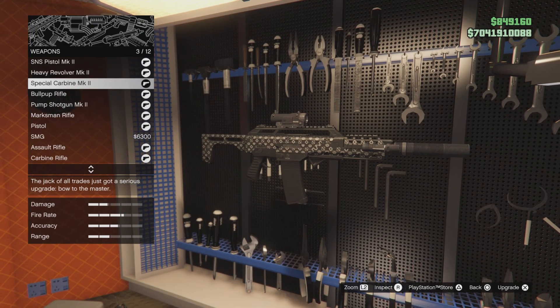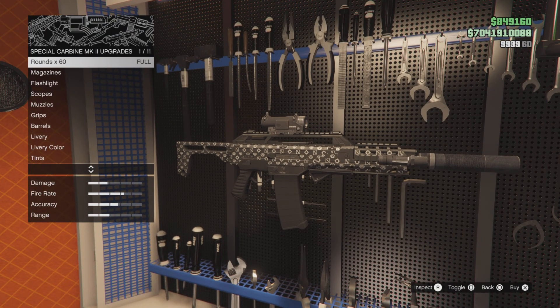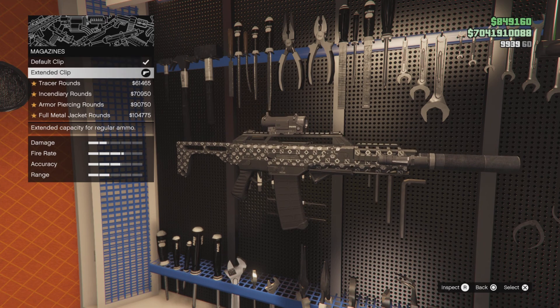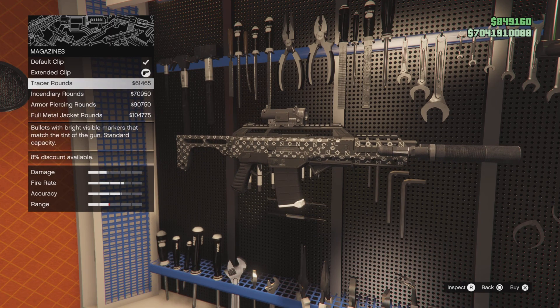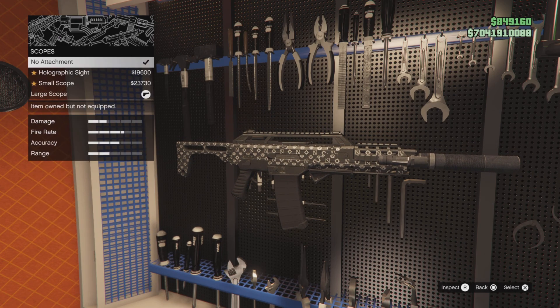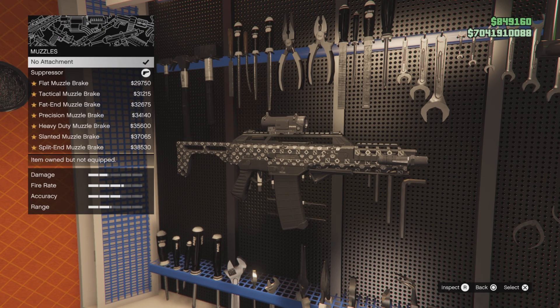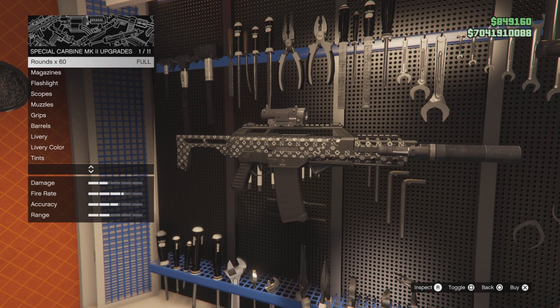A lot of people ask me why I have the suppressor on the Special Carbine — it dumbs down the recoil even more. The Special Carbine Mark II is a nice weapon regardless of having the suppressor or not. For magazines: extended clip. I would not recommend putting tracer rounds, armor piercing, or Full Metal Jacket on guns like the Special Carbine or Combat MG — they run out quick. Extended clip on everything. Flashlight, large scope, suppressor, grip, heavy barrel, and whatever camo you want.